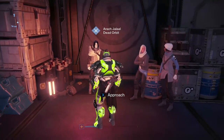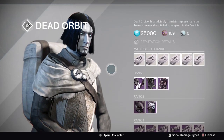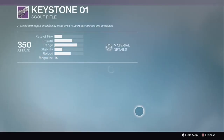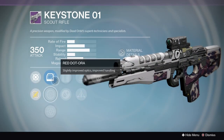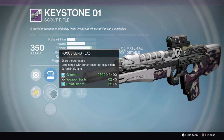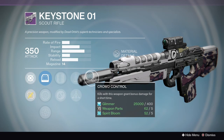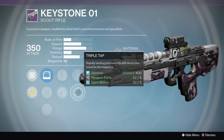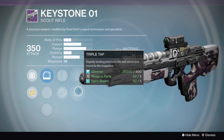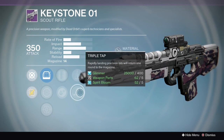Going over to the next vendor — the Dead Orbit guy — what I'm excited about is this scout rifle, the Keystone 01. What I like about it is Triple Tap with Extended Mag and Crowd Control. Triple Tap and Extended Mag is really going to extend your magazine size, and I find that's going to be really helpful in PvE, especially with Crowd Control in there. This is going to be a strong PvE weapon.